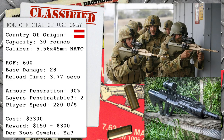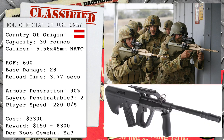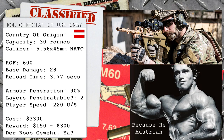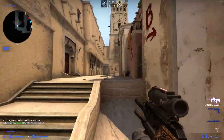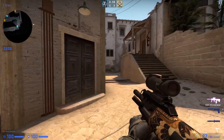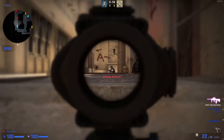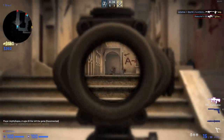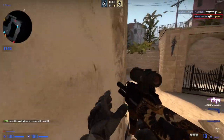It has a base damage of 28, which is the lowest in class, and a base rate of fire of 600 rounds per minute, giving it the same rate of fire as the AK-47 and the M4A1S. It also has a damage per second of 311, also making it the lowest damage per second in class, and one of the only weapons to feature the ability to aim down the sights. It is sought after for being a very reputable weapon in combat. It has an armor penetration rating of 90%, making it the second best penetration rating in class, losing out to the SG553's 100% penetration rating. It is also able to penetrate two walls, much like every other weapon in game, and has a movement speed of 220 units per second, making it the second lightest assault rifle in class, giving it a speed comparable to the Nova shotgun.